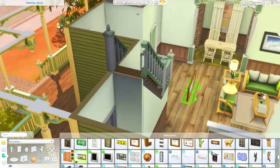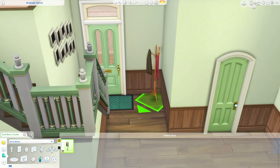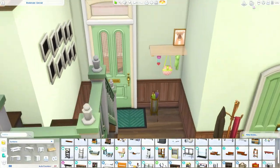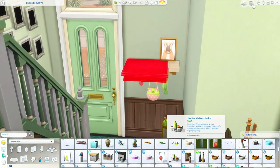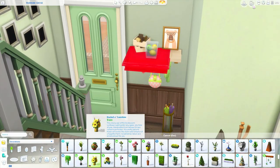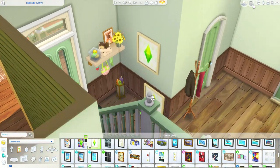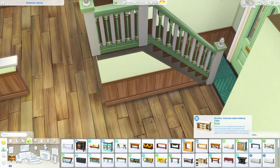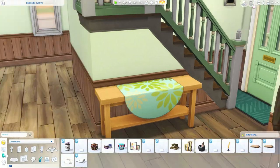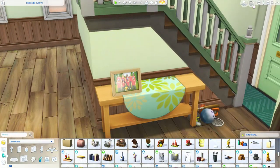I added a photo wall using digital photo frames from the Moschino Stuff Pack — I want to add pictures of the family for my save file, like alien baby photos, to make this family feel very full and refreshed in The Sims 4. Near the front door I put a little shelf where Jill probably hangs her purse for school. Jill seems to be a pretty creative child sim, so I went down that route for her room design.